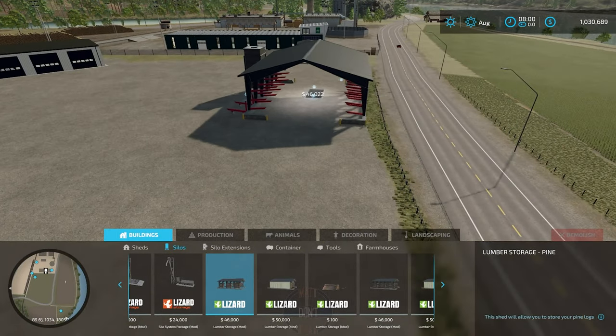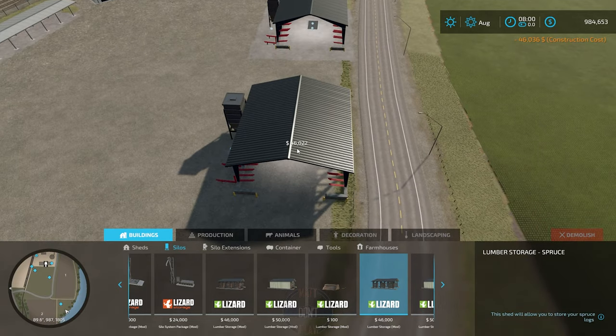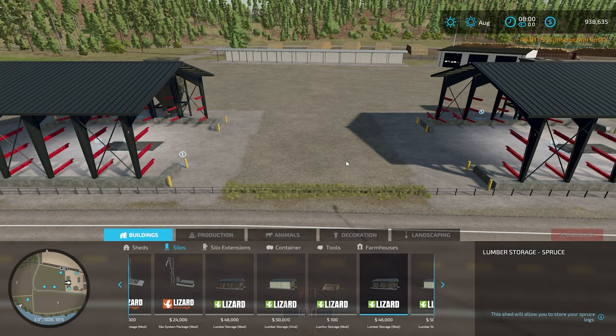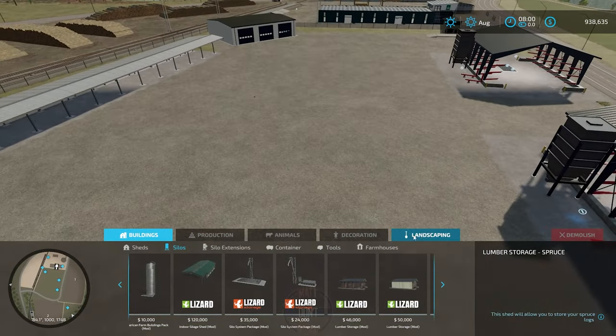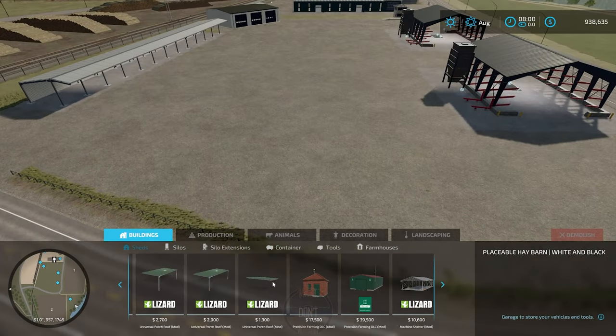Here's what I'm going to use for my lumber storage facilities. I really like the look of these — it looks to be like an all-in-one building, and yes, they're huge. I have to have two of them, because one is for pine and one is for spruce. I told you I'd be using this whole area.